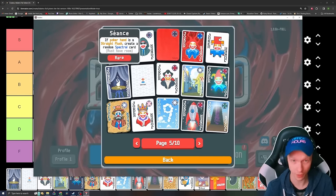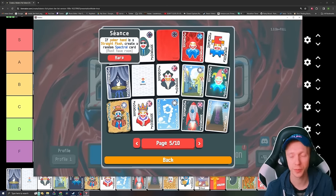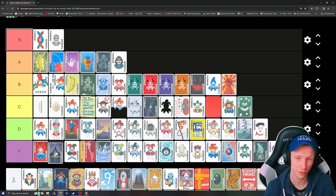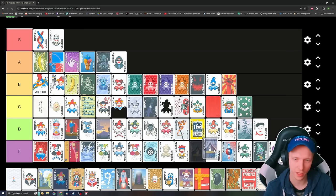If the poker hand is a straight flush, create a random spectral card. The thing is, straight flushes are just so hard to make happen. To get straight flushes happening reliably you probably need some other utility Jokers like Four Fingers, so you can't really afford another Joker slot that gives you utility like this thing. It's an F — let me tell you that thing's an F.